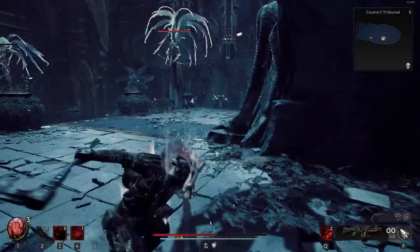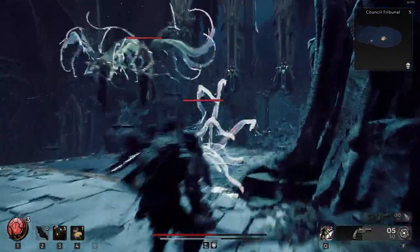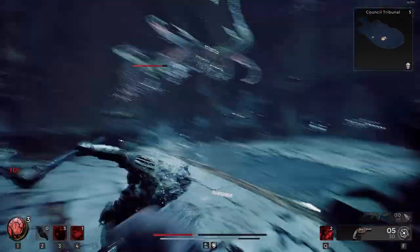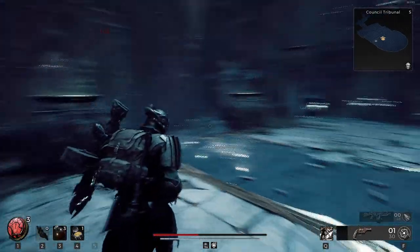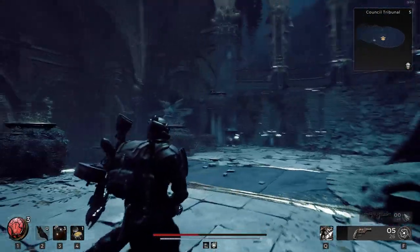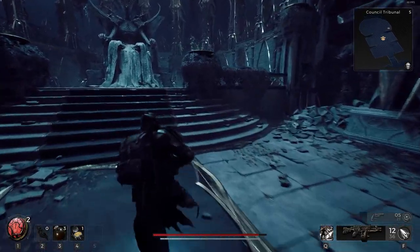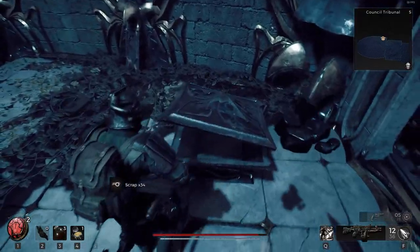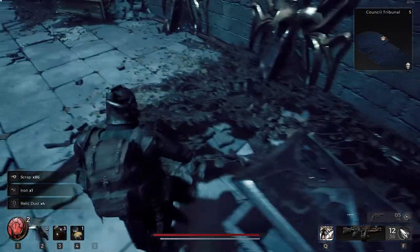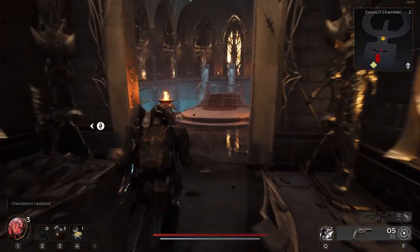Dodge, there we go. Dodge, dodge back. Gun, there we go. We're gonna go ahead and heal up now. Wait, there's something else over there — there's a chest. I really like that they added the chests onto the map, because you could so easily miss things if you're not truly watching. Like, I nearly missed that.